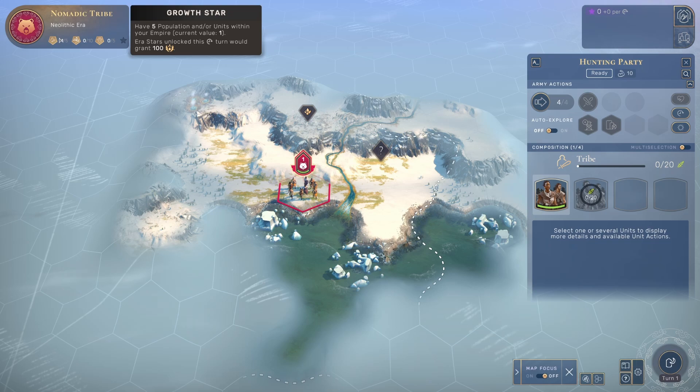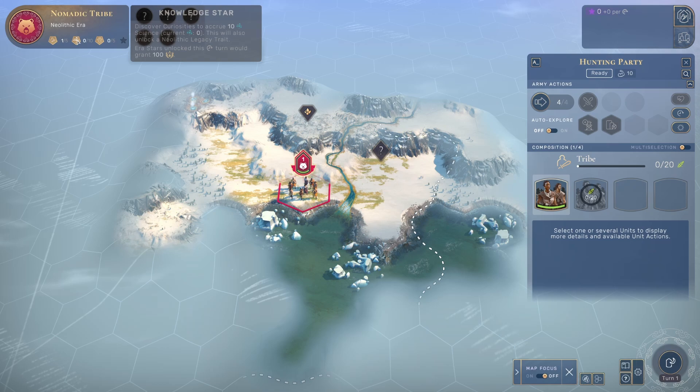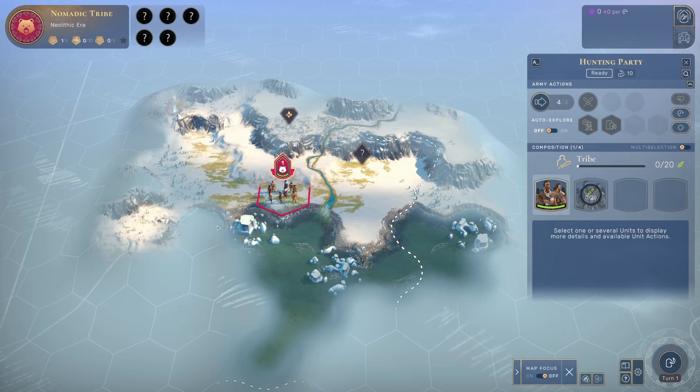There are four categories in the top left corner — this is how you progress from Neolithic era to Ancient era. There's a growth star: you need five population and/or units in your empire. Right now we have one, and each tribe unit counts as one population. Then there's a knowledge star — basically science — so you need to get enough science. And there's a hunter star: you need to kill a total of five animal units or more.